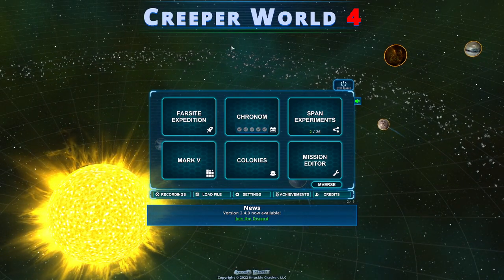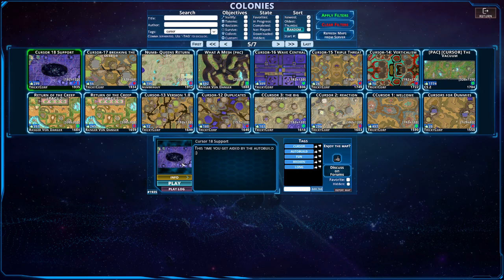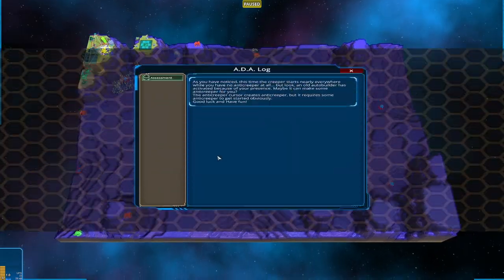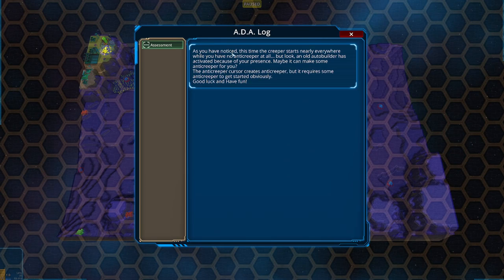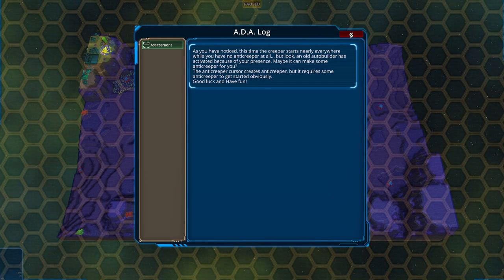Hello everybody and welcome back to another episode of Creeper World 4. We are back heading into the colony section for another cursor map — Cursor 18 Support. This time you get aided by the auto build. I do love me some auto build maps and I thought this was pretty unique. This time the creeper starts nearly everywhere while you have no anti-creeper at all, but an old auto builder has activated because of your presence — maybe it can make some anti-creeper for you. The anti-creeper cursor creates anti-creeper, but it requires some anti-creeper to get started, obviously. Good luck and have fun.